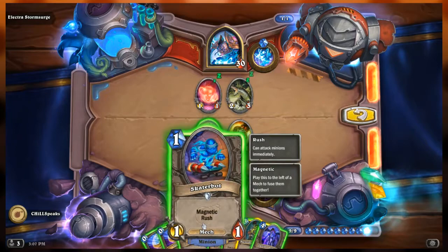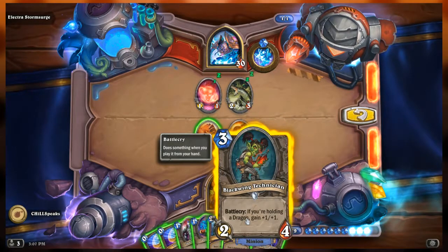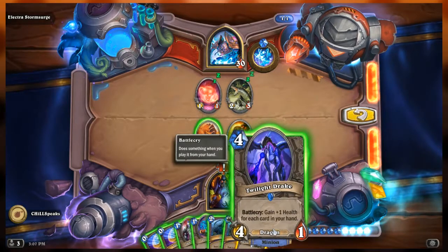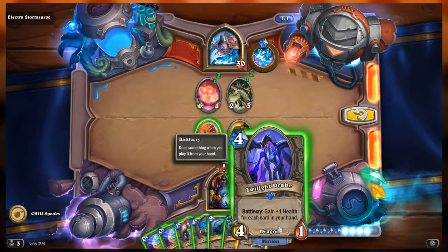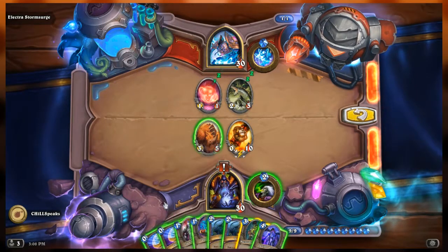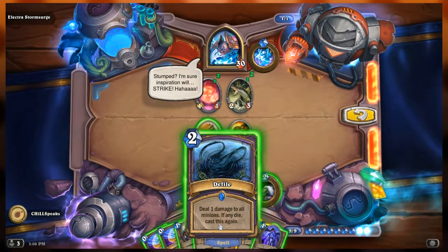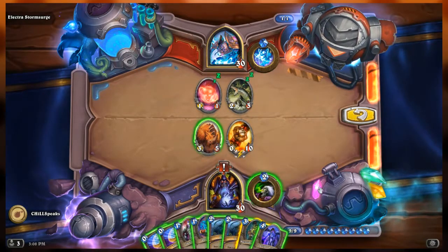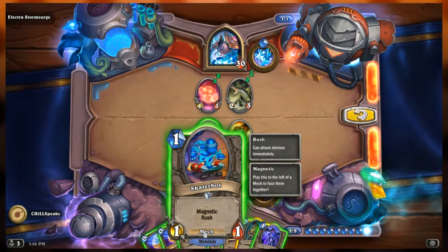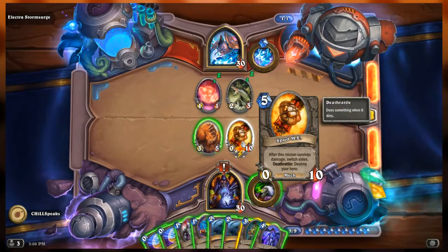Deathrattle: destroy your hero. So we need this to be on Electra's side before we kill it. Let's look at the minions in hand. We have a 0/4 Shield Bearer that costs one with taunt. We have a Skater Bot — a 1/1 with magnetic and rush. And we have the Blackwing Technician, a 2/4 with battlecry: if you're holding a dragon, gain plus one plus one.